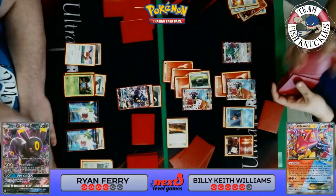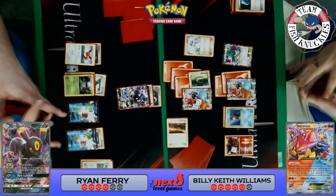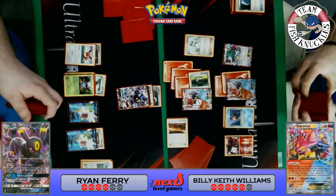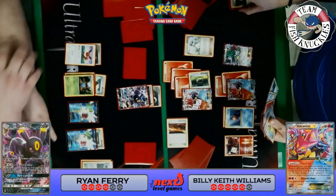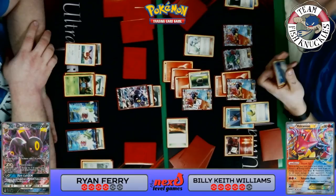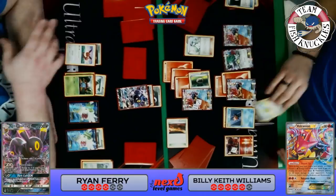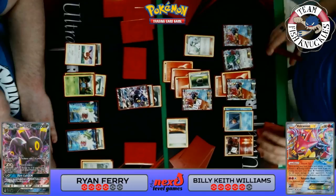Starmie allows him to discard any card from his hand to get two fire energies, which is great. We'll see a VS Seeker for an N, bringing Ryan down to four cards while Keith gets five. The stream is skipping a bit — I think it's because this was downloaded off Twitch with a lot of people on the Wi-Fi. Keith puts down a Volcanion, Max Elixir looks at top cards — does he find a fire energy? No, he doesn't find anything with that Max Elixir. But he has the Space Beacon from Starmie, so he might be able to take a knockout this turn.